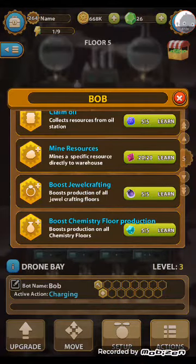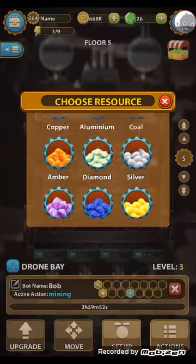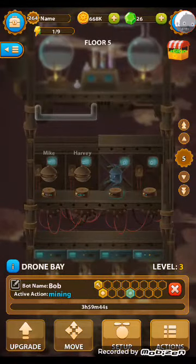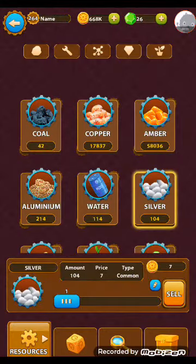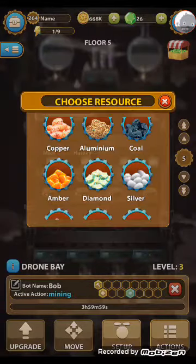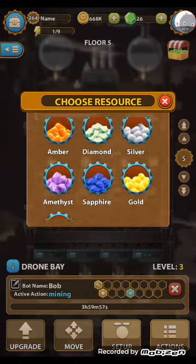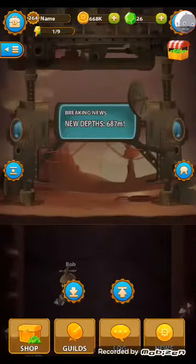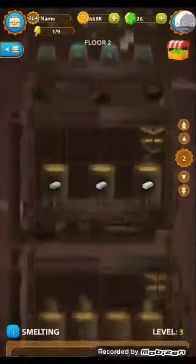Now for Bob we can use the mine resource command. We can choose a resource for him to mine - now we have an unlimited source of whatever we need, solving most of our problems. Silver! The robots are only digging for that now. It's a bit slow but it's mining a lot. We also have claim oil and mine resource bots set up. So this is the only thing we're doing for today - hit the like and subscribe button for more Deep Town content.